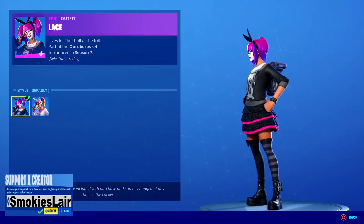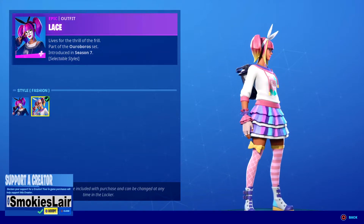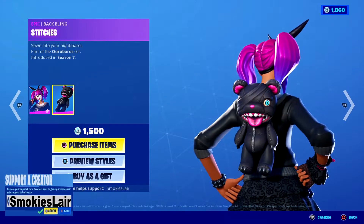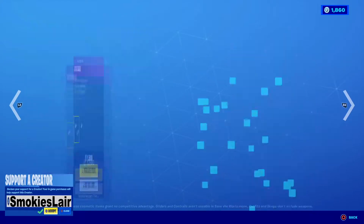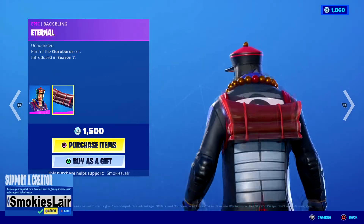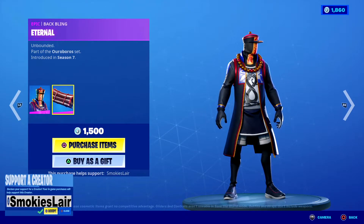Next up we move down to Lace — she's pretty sick, and her main style is my favorite personally, but you got the pink and really styled too, I ain't hating. Then we move over to Stitches — awesome back bling, can you say Five Nights at Freddy's? After that we got Paradox — kind of sick, his back bling's a little lame, but he himself is not that bad.